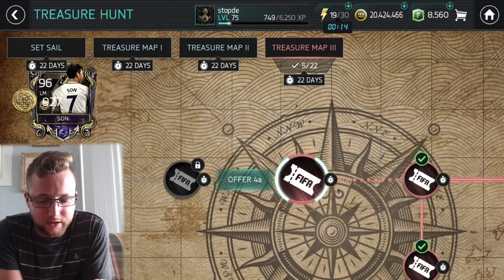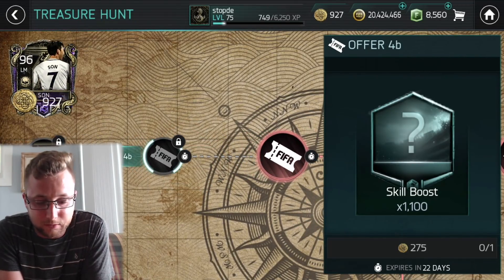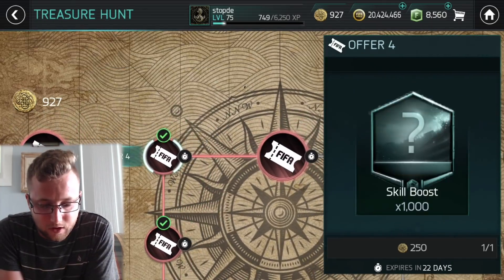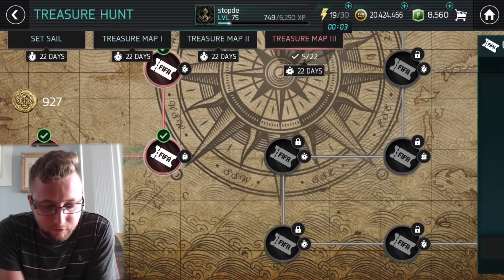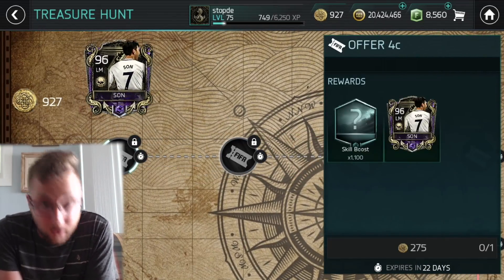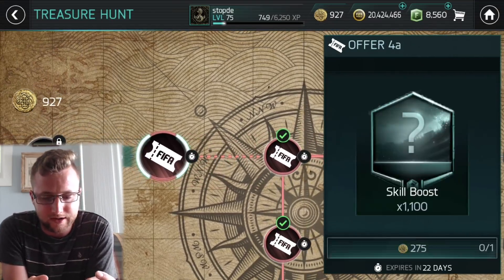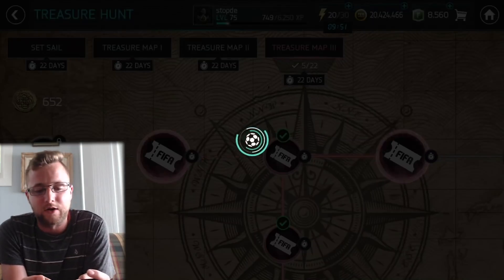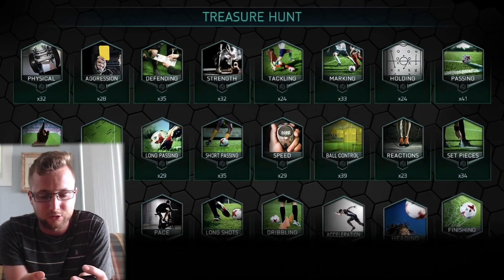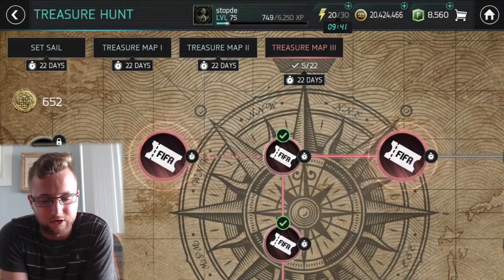We are going to get that one soon, so we're moving along. We got another 1,100 skill boost, and then another 1,100 skill boost there as well. So we've already done 1,000, 2,000, 3,000, 4,000, 5,000, 6,000, 7,300 in skill boost — an absolutely insane amount. It's really giving out this event right now. We got 20 million coins as well, so we'll show you all the skill boosts we got.